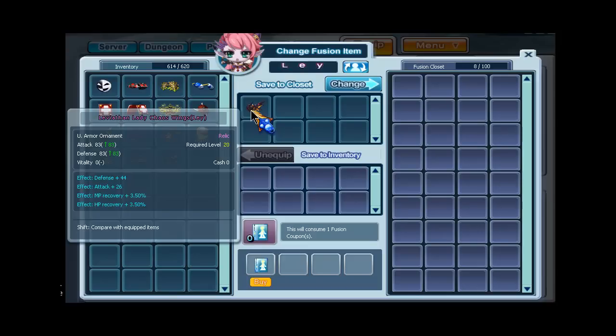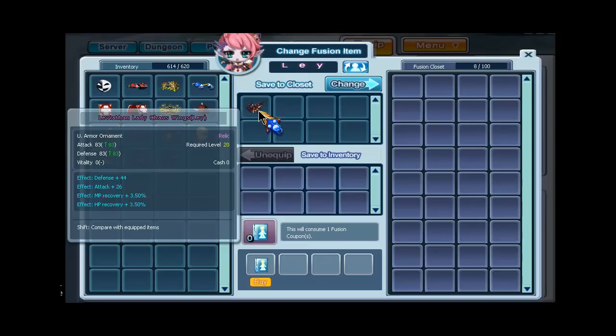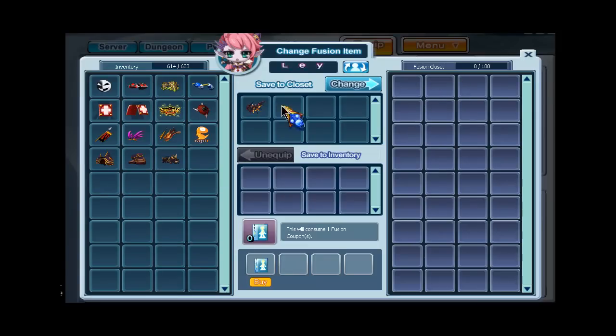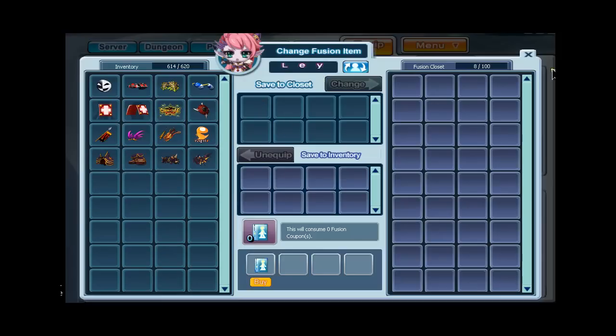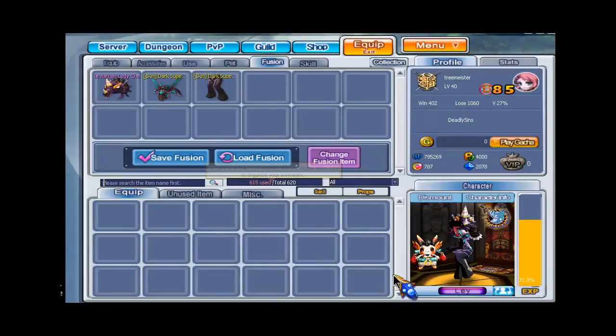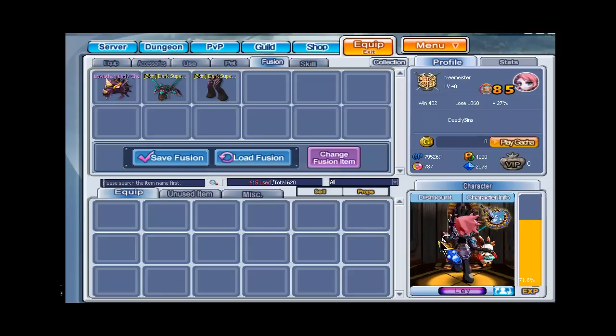Then it would change it, pop up over here, and this would no longer be an accessory but it would be a Fusion — and it would still have these stats. Pretty cool, huh? I think so. That's pretty much what Fusion is.